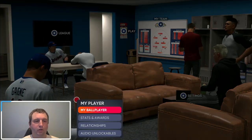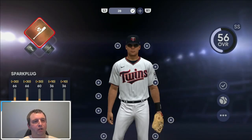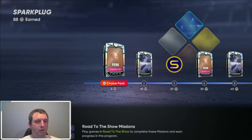We're going to go to the loadout and look at it. We are a shortstop with this team. It does make you pitch — it made me pitch the fourth game I played. It sucked, I don't want to pitch, but it made me pitch anyway even though I went through all the tutorial and said don't pitch. Anyway, we're going to the loadout. We are spark plug. As you can see, it says shortstop right there — 56 overall shortstop. We're going to click on this, view program. You can see I'm at 88 right now, almost to 100.